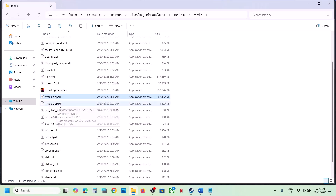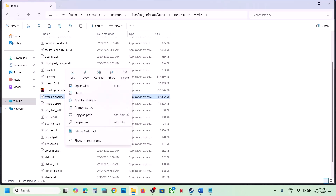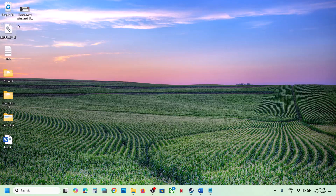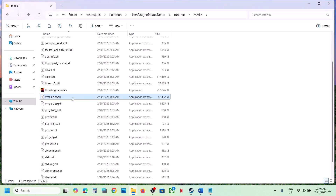You also have dlss_g.dll, but not that one — only the nvngx_dlss.dll file. First of all, create a backup for this file: copy it and paste it to the desktop. Once you have a backup you can make changes. Right-click on this file and rename it with the extension .old, then launch the game and check.